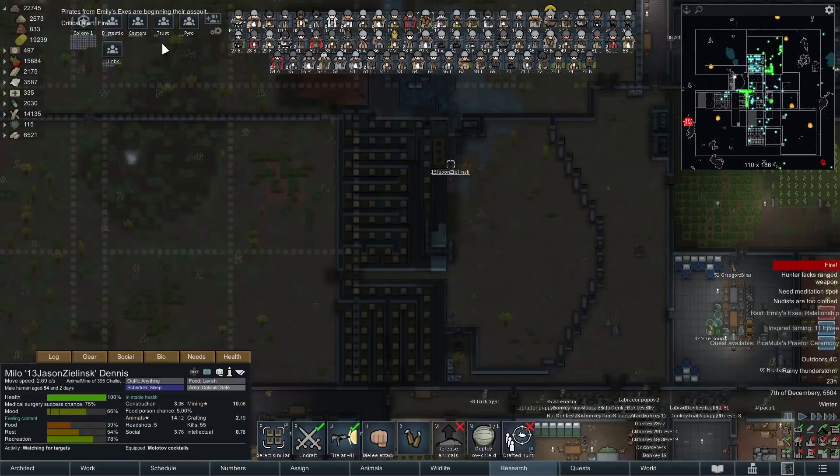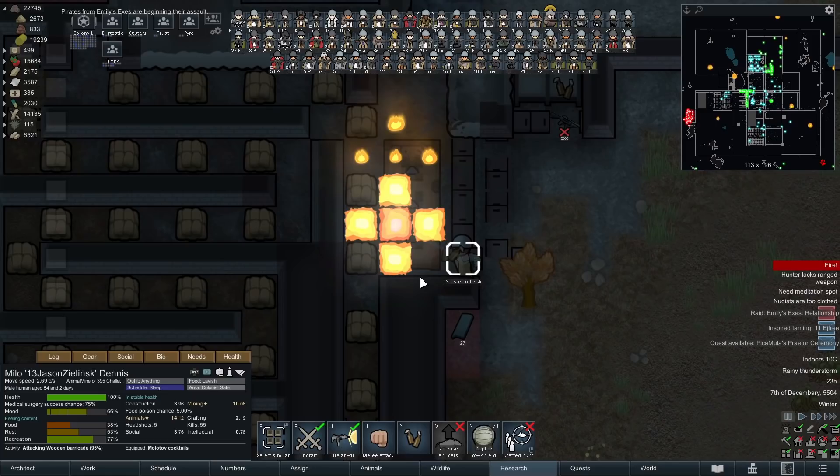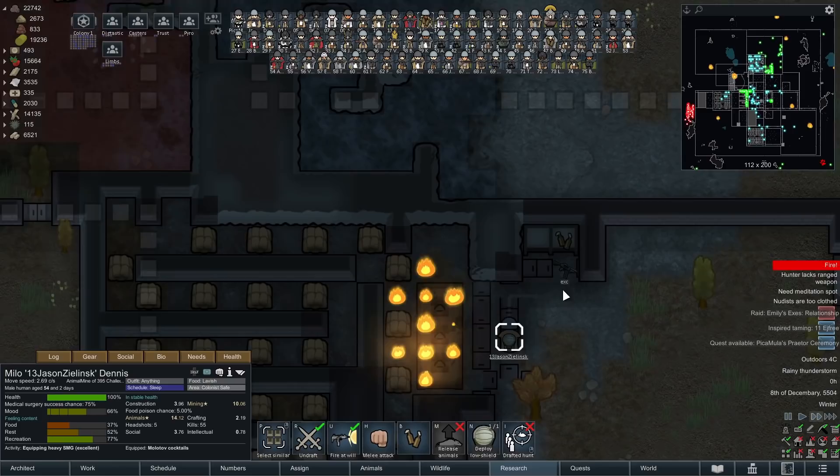Let me get this all fired up and good to go. Here they come — pirates from Emily's Exes are beginning their assault, therefore we will begin turning on the oven. Don't set yourself on fire. Good pawn.